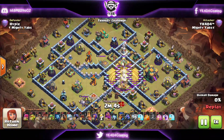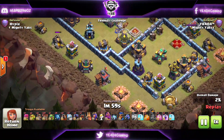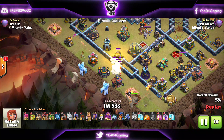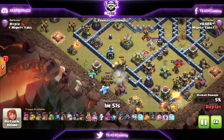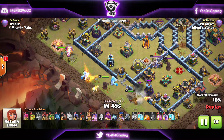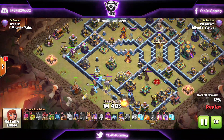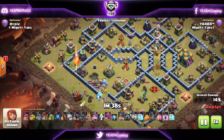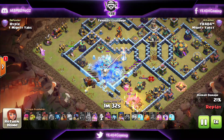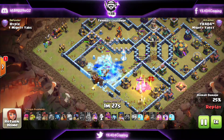We're starting up with a Zap Quake on the core Multi Inferno. Why did we take out the core Multi? You'll see in a bit — we are funneling with Sneaky Goblins for our heroes to go inside the base. My King needs to go to the Scattershot compartment, my Queen needs to take down the Eagle Artillery, and my Royal Champion needs to take down the Multi Inferno on the other compartment.